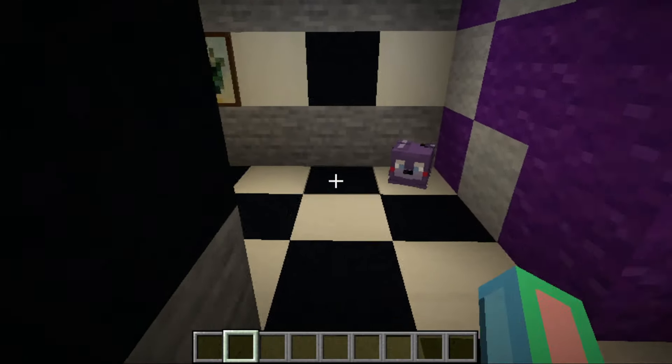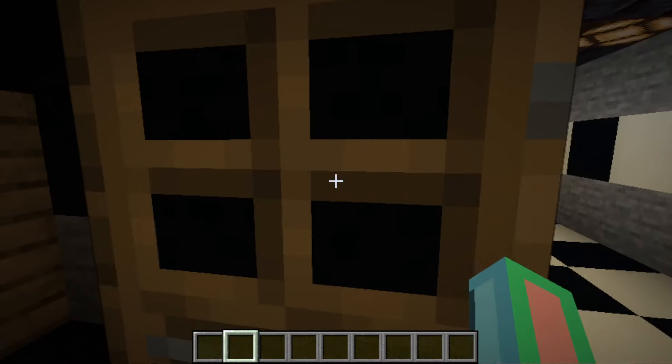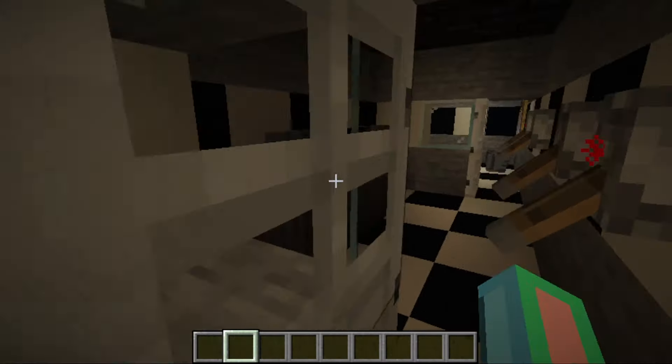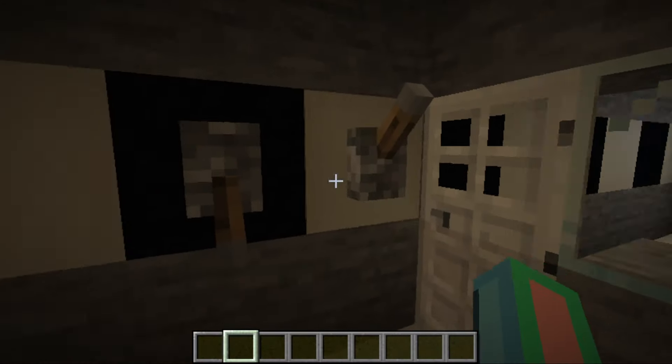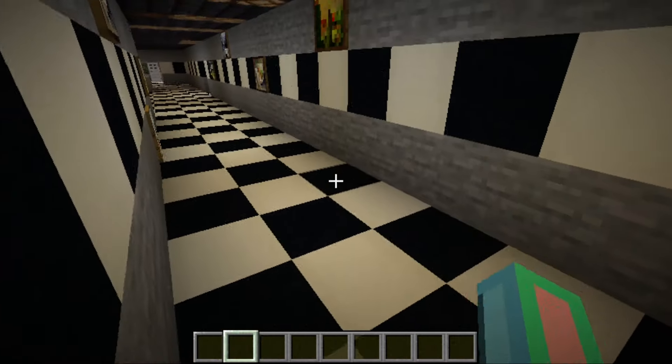Down this hallway we've got a Bonnie place with Bonnie, a nice little supply closet, and of course the office with the door, the light, and the TVs.